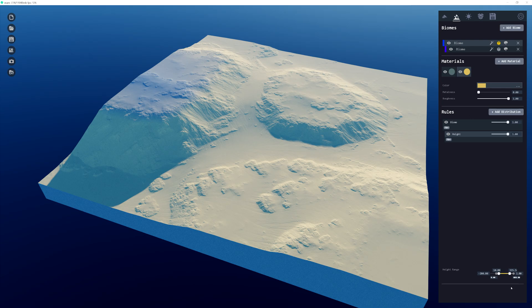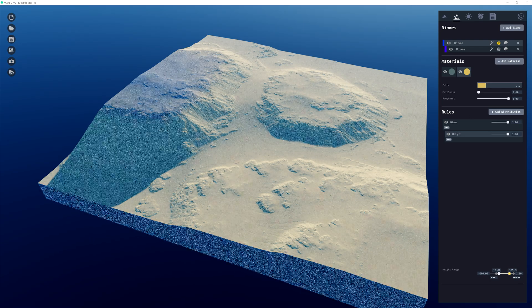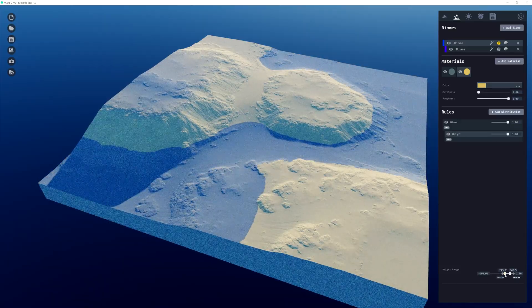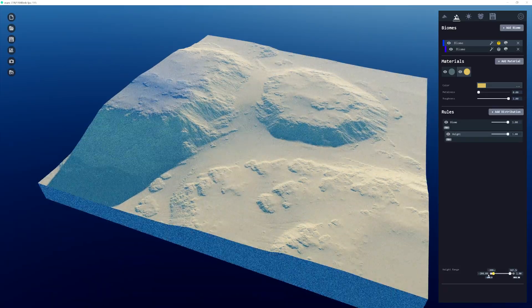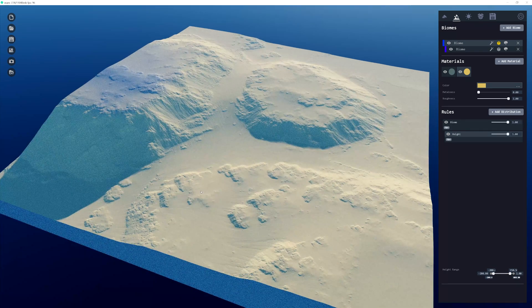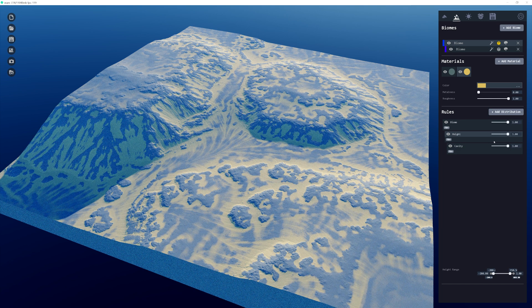Going back to that particular biome and color, we can easily adjust how that's being smoothed out. That's a really inclusive way of texturing, and of course we can add many more distribution rules. For now I'm satisfied with this one, and the next distribution rule I want to add is a cavity distribution rule.